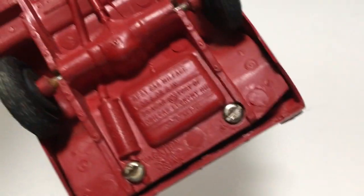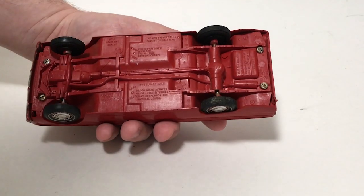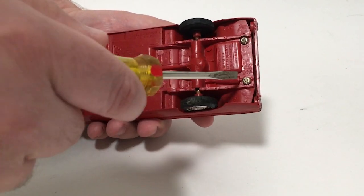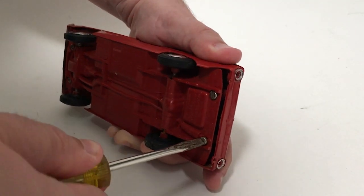If you've never taken one of these apart, they're generally held together with four of these slotted screws, but the threading on them is a little bit strange. It's really more of a knurl than the threads that we see on most screws. It makes it a lot quicker to put together, but to take it apart you almost have to push in as you're unscrewing it to make sure that the head stays seated.